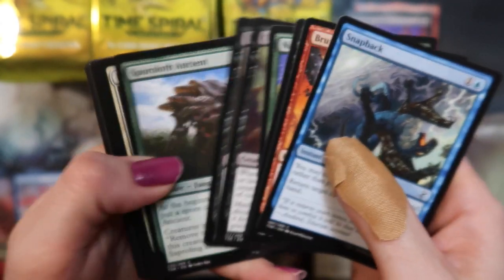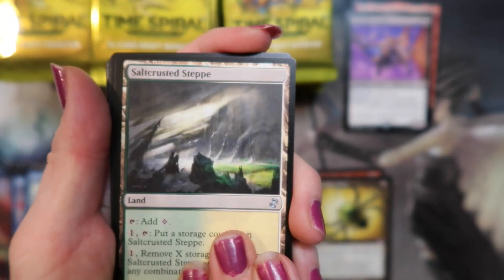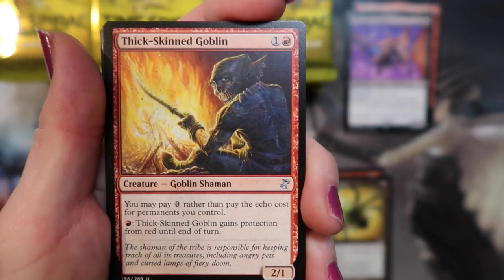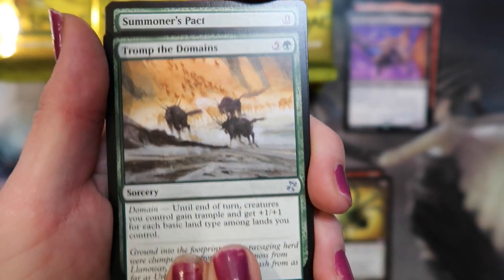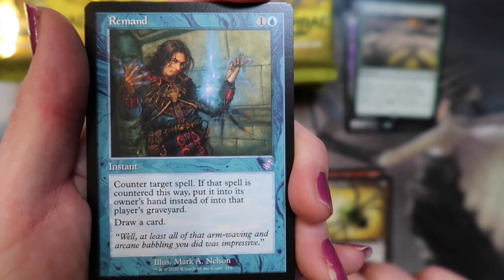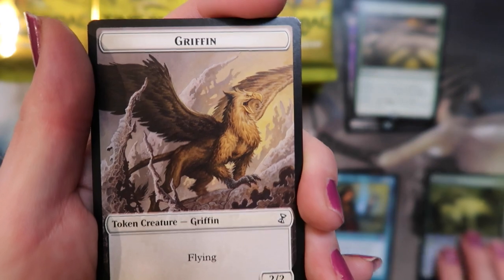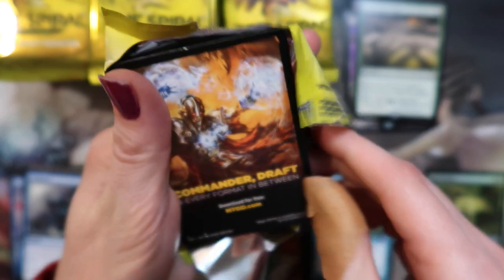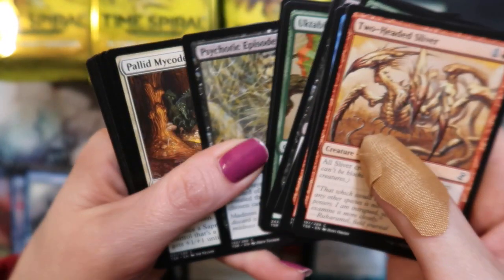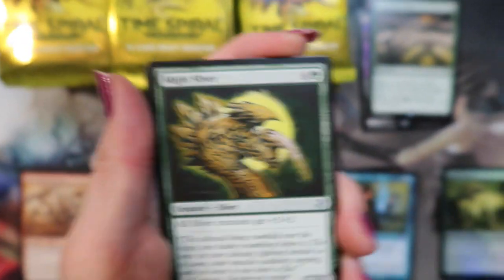All right — Salt Crusted Step, Thick Skinned Goblin, Tromp the Domains, and a Summoner's Pact with a Remand and a foil Imperiosaur, very sweet. Looking like a griffin — got a Mite Sliver, whoa.